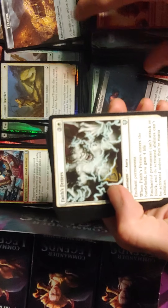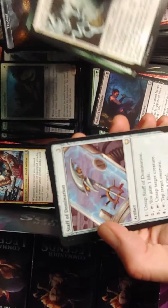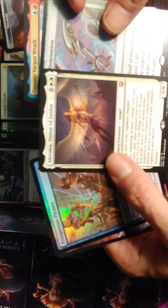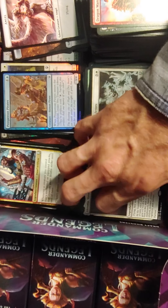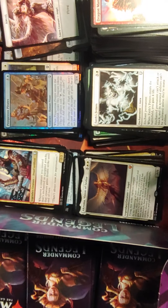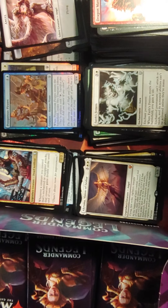Marble Diamond, Staff of Domination — alright! Captain Vargasrath and a mythic Akroma, Vision of Ixador. Probably my favorite card in the set, besides of course Vampiric Tutor and Jeweled Lotus.